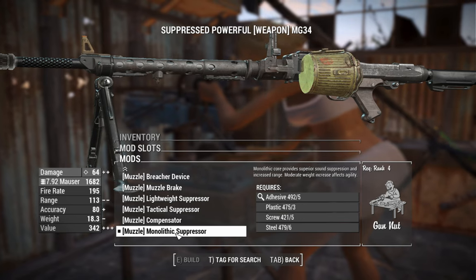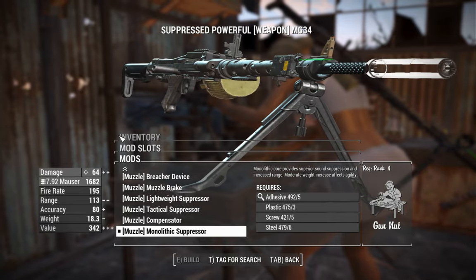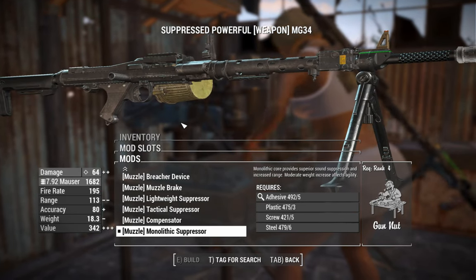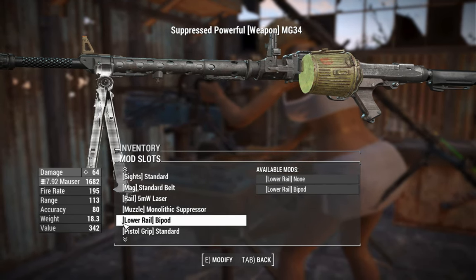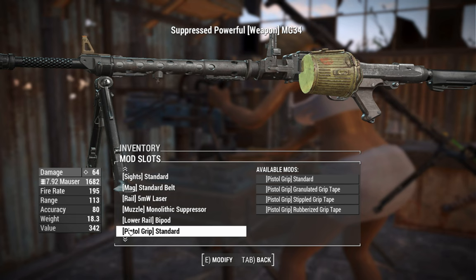Let's go for a super stealthy MG34 — sorry, I look at it and think 42. That suppressor will give us a little bit of extra damage thanks to the Ace Operator perk. So 64 damage — getting a little bit better, though the range is going to suffer greatly. Perhaps we'll use subsonic rounds to offset the gas going through the barrel and the suppressor, just to keep that thing online.